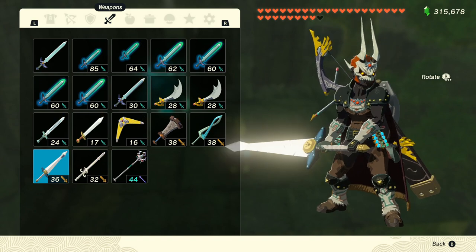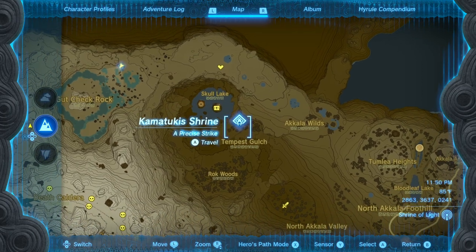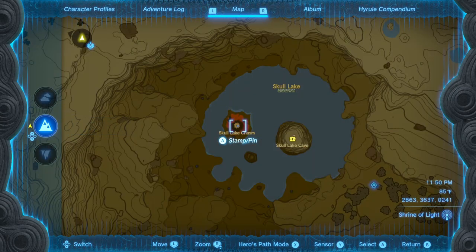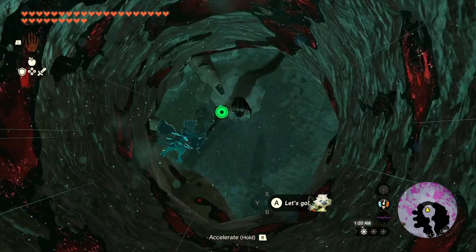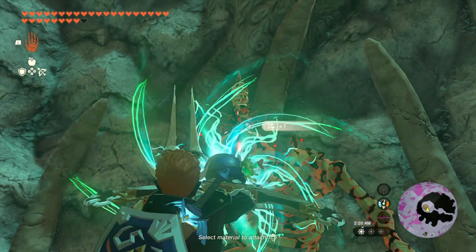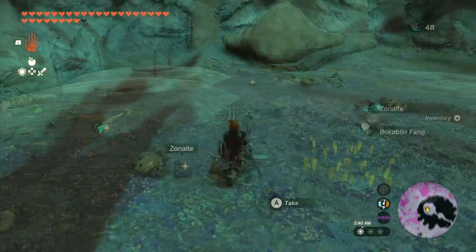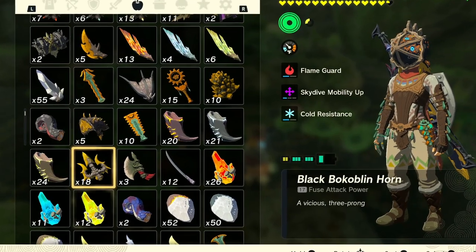Now let's talk about the items that require some work. Starting with the Biggoron Sword from Ocarina of Time — you will have to fight an easy mini boss located at the bottom of Skull Lake Chasm. You can easily get there from the nearby Kamatukas Shrine if you've already unlocked it. If you don't, just make your way to the left eye of Skull Lake at the top right of the map. Once at the bottom, you will take on some bone enemies along with the Stalnox, the big bone enemy with the big ol' eye. Just shoot it in the eye and destroy the eyeball when it pops out, and once it's defeated, a chest with the base stat 36 Biggoron Sword will appear.